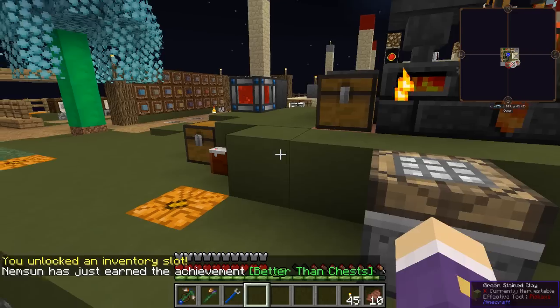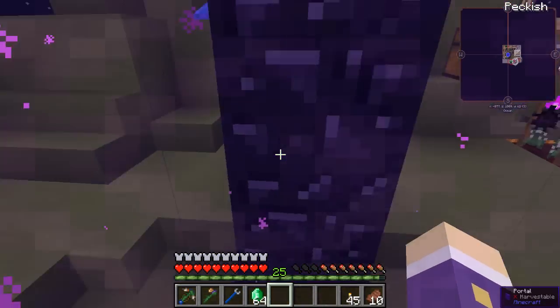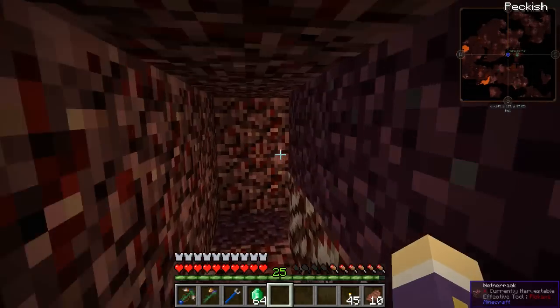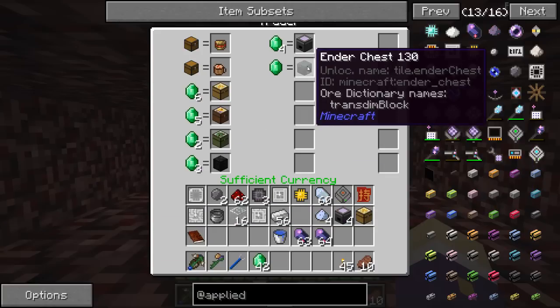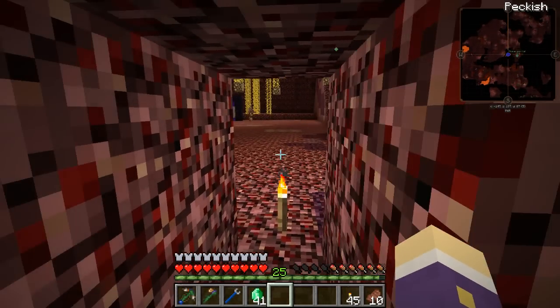I'm going to take 64 emeralds and head over to Sorin in the nether. Let me grab a few chests and an ender chest while I'm here. I spotted something new in the nether from the update. I won't go into forestry deeply just yet — I'll save that for when there are quests for it.